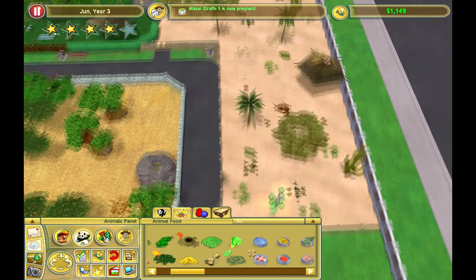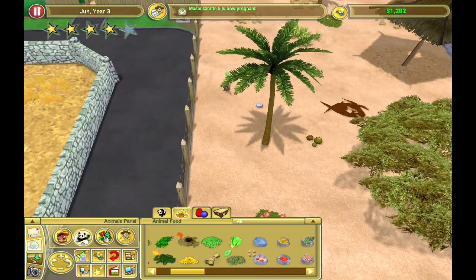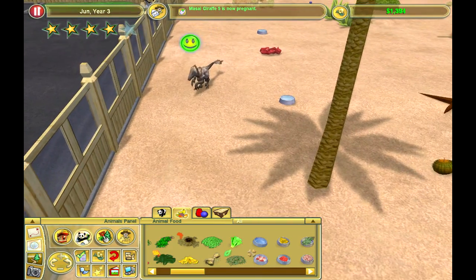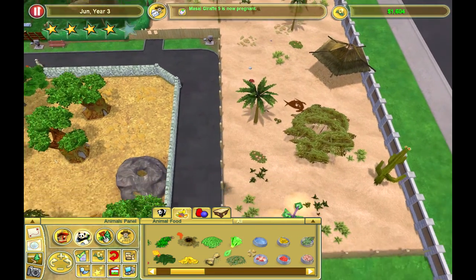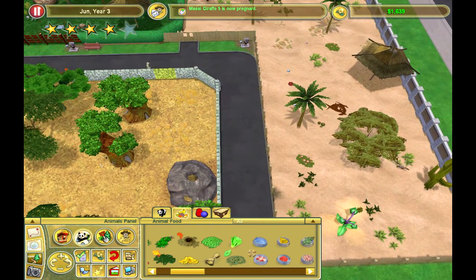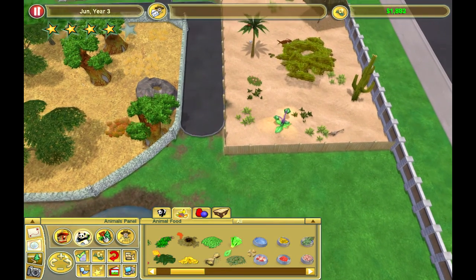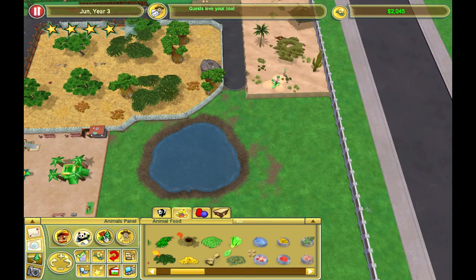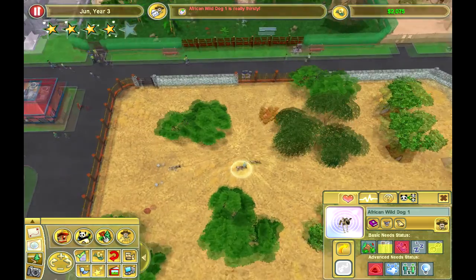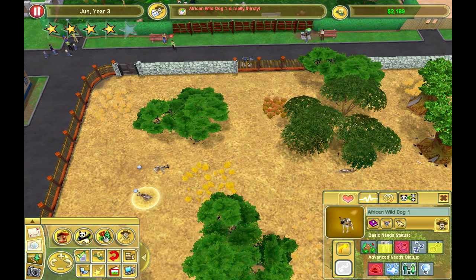Hopefully people will start coming around here to see our lovely flossoraptor on display now. Although I don't think it's ideal to put a flossoraptor behind wooden fences — I think that'll be a bit dangerous. I'll wait until I get another flossoraptor in here and then I'll sort the path out. The African wild dog is really thirsty — if you would just go to the water there my friend you would be fine.